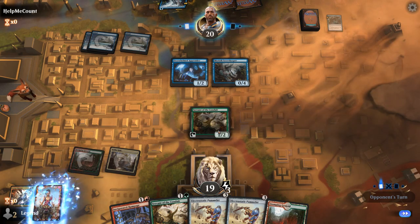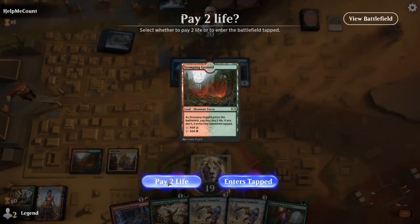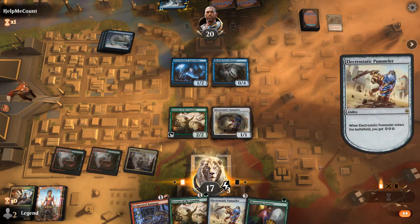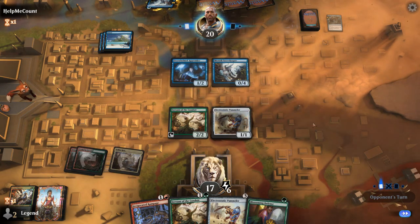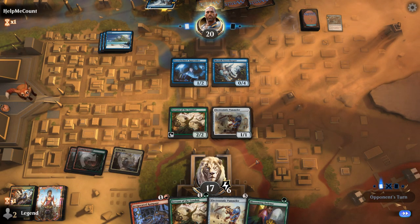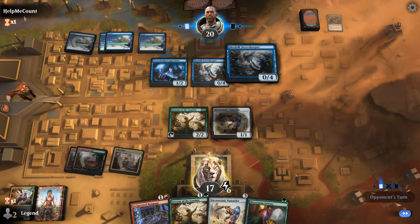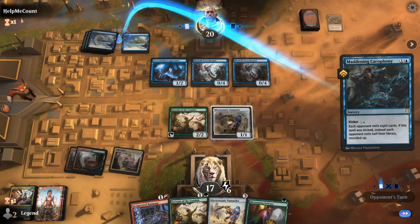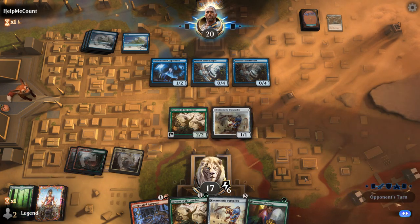Cacophony mills for 8, so we're down to 34 cards. Blossoming Defense is a perfect draw — I can play Pummeler and keep up Blossoming Defense just in case. Next turn if my opponent's tapped out, I can play Defense and Rampage, giving us a 7-powered pummeler that can double twice for 28 — but my opponent has 10 life so it's not quite lethal. I might have to play another pummeler first.